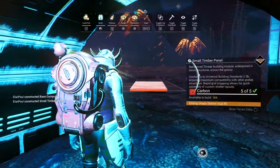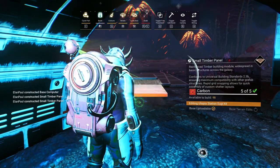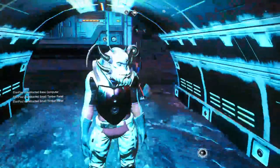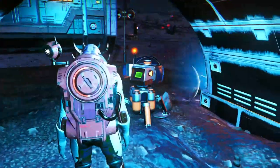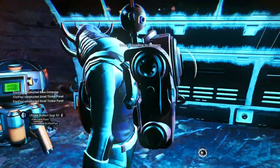Now we have to build up our base — do this at every place. Small timbers: 1, 2, 3, 4, 5, 6, 7, 8, 9, 10, 11, 12, 13, 14, 15 — I think I got enough. Upload base — yes. Base uploaded, that should get us another achievement. Then just delete them to get the carbon back.